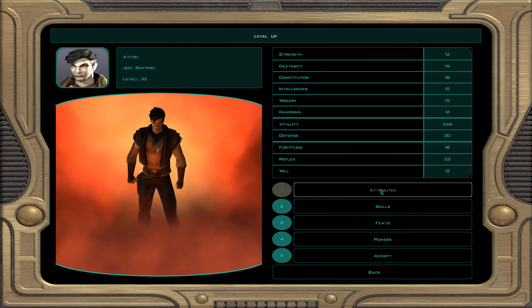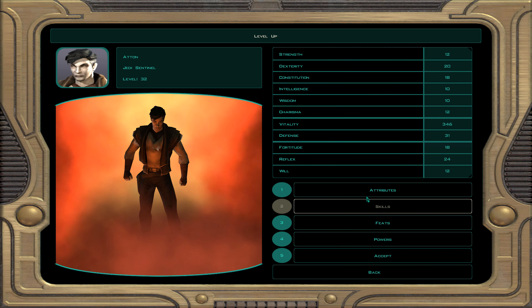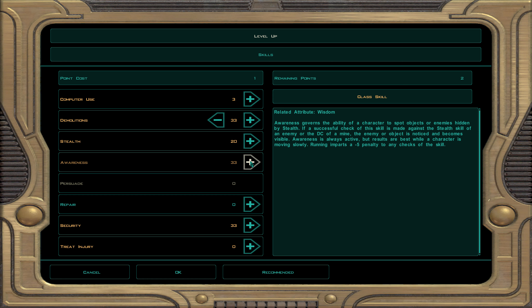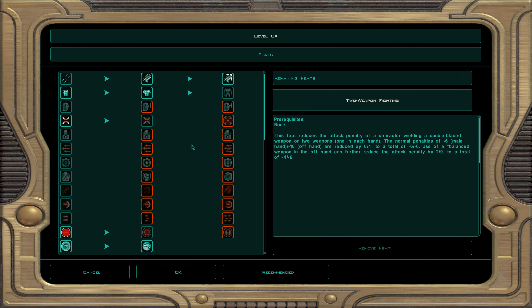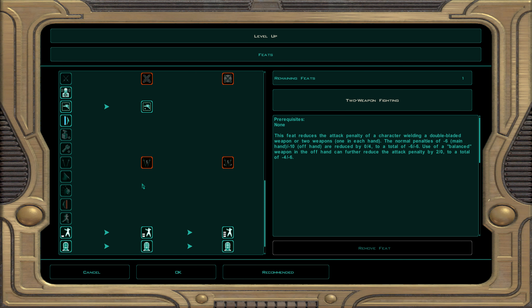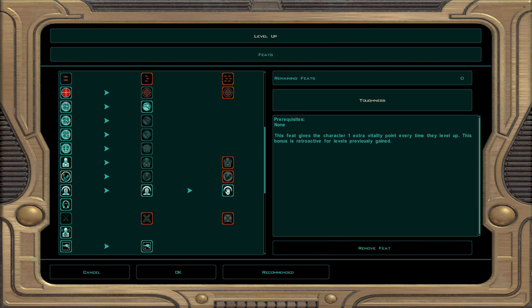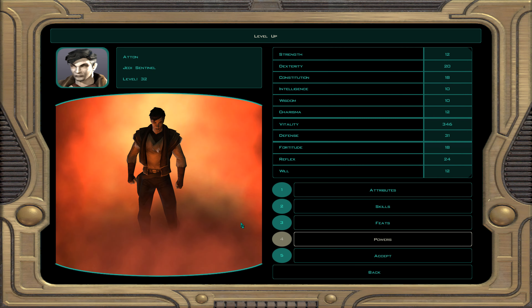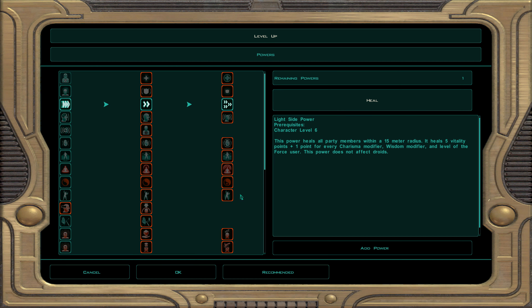At character level 32, dark Jedi sentinel 13, every multiple of 4 gives a free attribute point — put it in dexterity, maxing it out. Skills: demolition, awareness, and security. For feats we take toughness — one extra hit point per level, retroactive, so at level 40 you get 40 hit points.